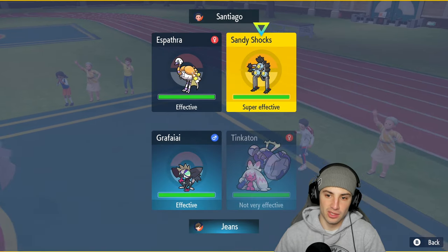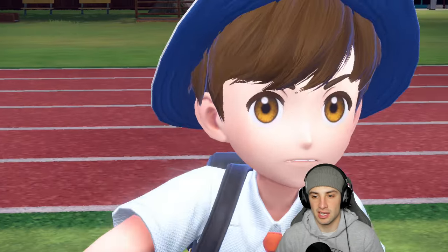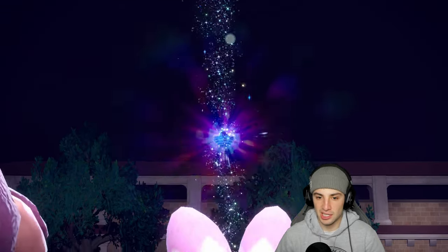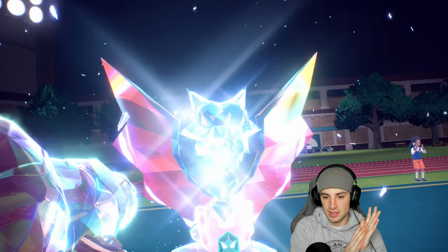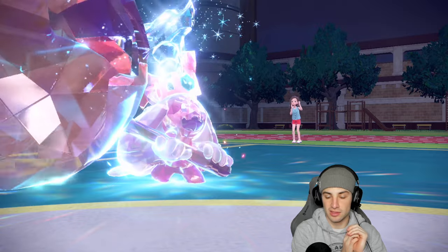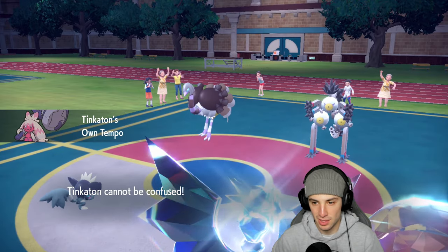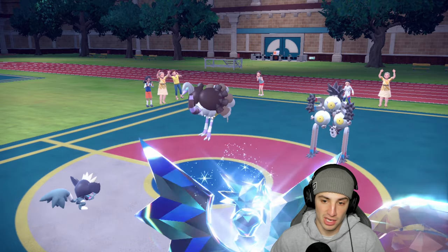I'm going to Terastallize into dragon typing and rip an Ice Hammer into Sandy Shocks. The reason I want dragon typing is because Sandy Shocks' Earth Power does a ridiculous amount of damage and I'm not trying to deal with that. Probably should have faked out first to set up Own Tempo — maybe Encore it — but they're not protecting. They pop Gravity instead, and Espatha goes for Hypnosis.